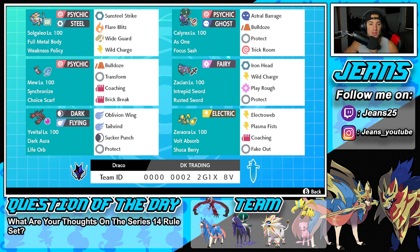Middle left is going to be Mew. Mew you don't really get to see too much in Series 13 but it is definitely a very fun Pokemon to use. It's got Synchronize alongside the Choice Scarf as its item. It's got Bulldoze to proc the Weakness Policy on Solgaleo, Transform and Coaching to coach up physical attackers such as Solgaleo or Zacian, and last but not least Brick Break for breaking screens.